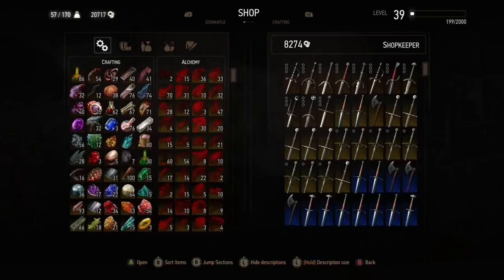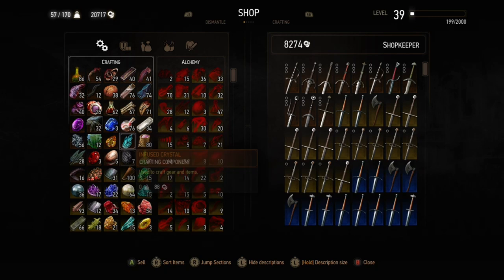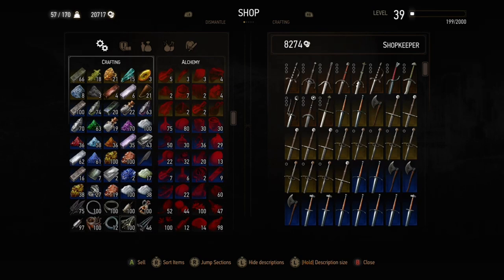If you want to avoid that, you can sell things to the master smith and the master blacksmith — they're next to each other in Toussaint in the main city. Keep going back and selling things a chunk at a time so you don't overload the grandmaster smith's inventory.